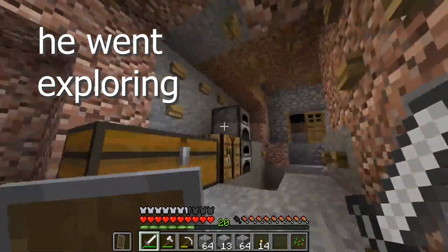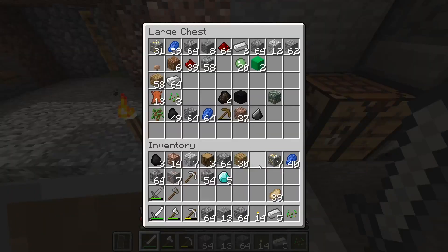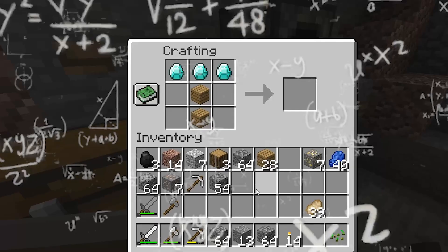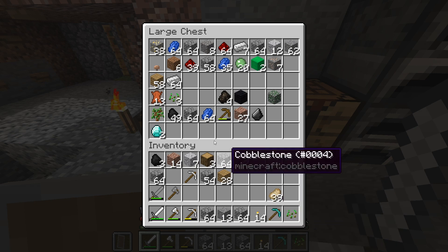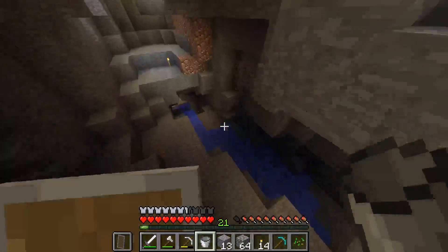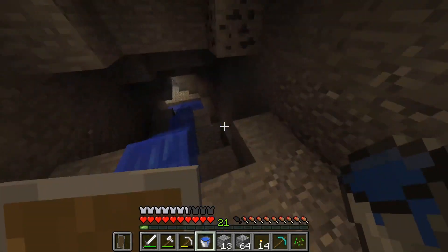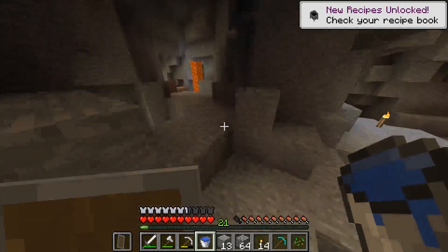Oh there's a spawner here — is that more than one? Doesn't look like it. All right, diamond pickaxe. I need a bucket of water — all the water in the world just suddenly evaporates. I still don't think I'm heading towards the base, but that's how it goes sometimes. I can give you coordinates.